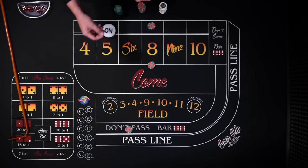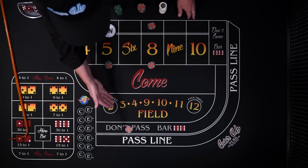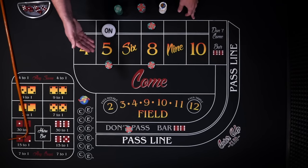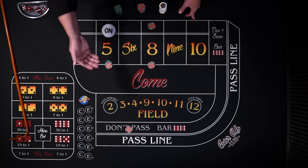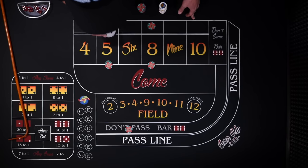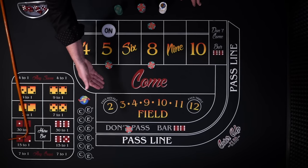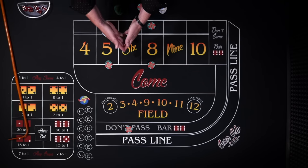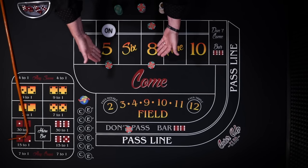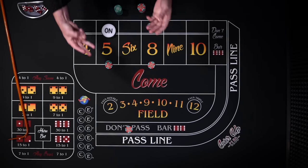You might say, well great, let's place bet the 5 as well. And you could do that — the 7 rolls and you lose your place bet, but if the 5 rolls you lose your don't pass but win $42 on the place bet 5 for a $12 profit. So right now we have a two-point blender and nothing can happen except break even, win a $12 profit, or a $5 profit. But we're going for 3 points.